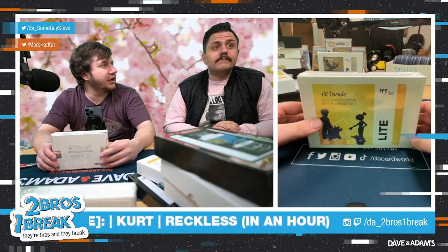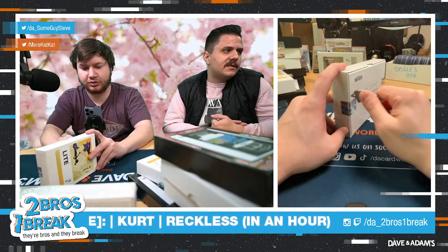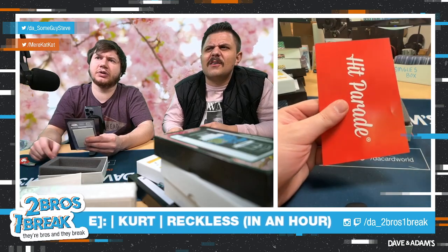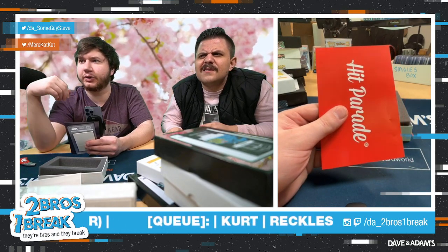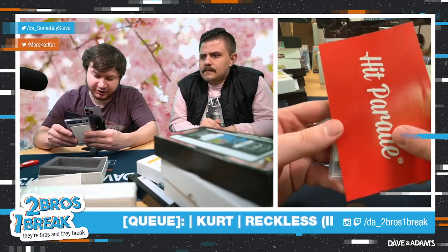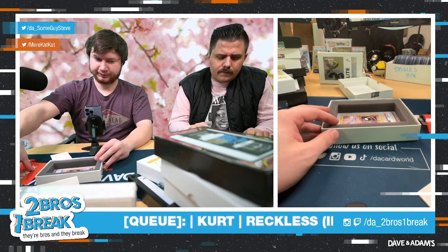We have one group break on Friday at 10:45 AM. Alright — Hit the Gym box 199. From 2000 Gym Heroes, Mint 9: a First Edition Sabrina's Gastly! A very cool first edition pull right there — Sabrina's Gastly PSA 9, First Edition, from box 199.